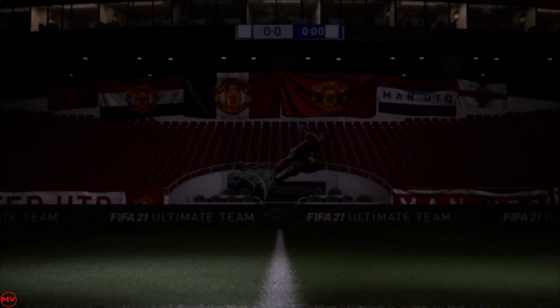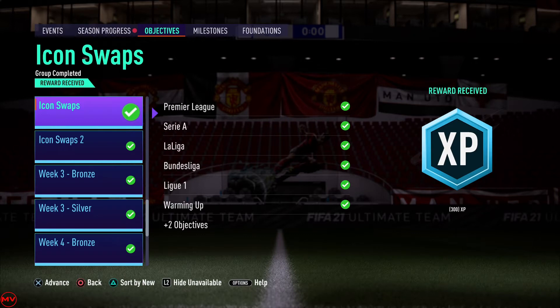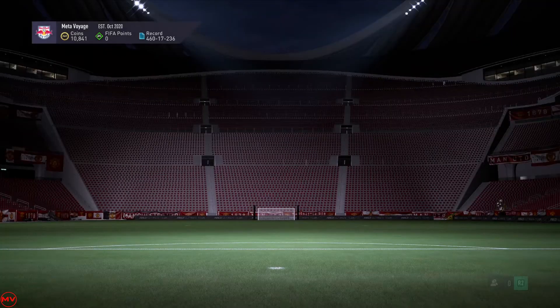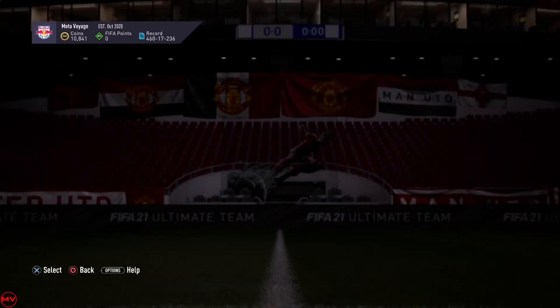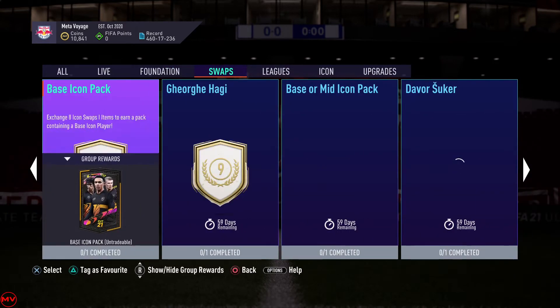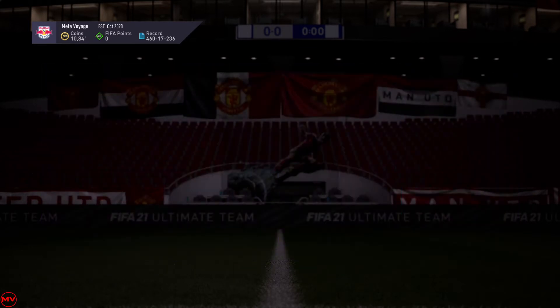As you can see, we completed all of the icon swaps, and yes we did complete the icon swaps too — which was the squad battles one. We got a mega pack. I'll open the mega pack and then the icon pack, but let me go compile it first. Base icon pack: eight tokens.